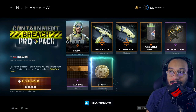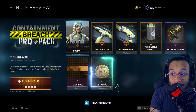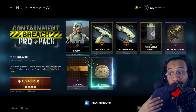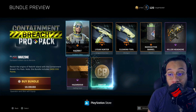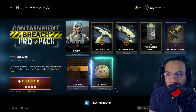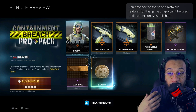This is the Containment Breach Pro Pack — it costs $19.99 USD. So this isn't actually worth any COD points; you actually have to buy this using your own actual currency, your own money. But it's one of these bundles that you basically buy and you're getting that money back in the form of COD points.